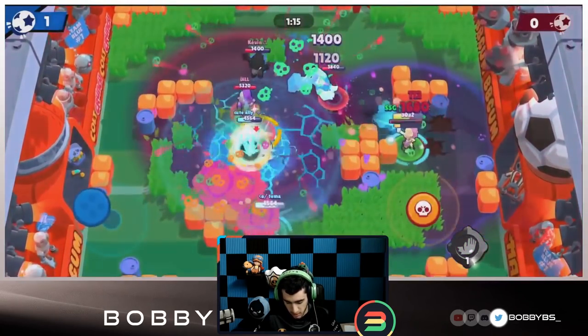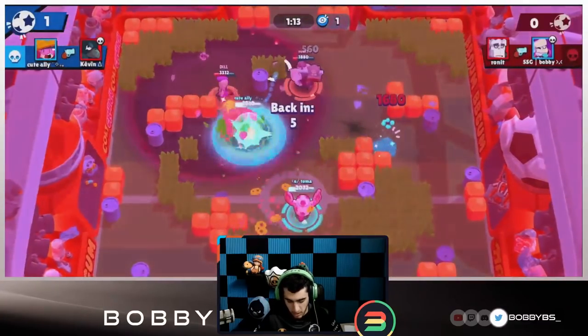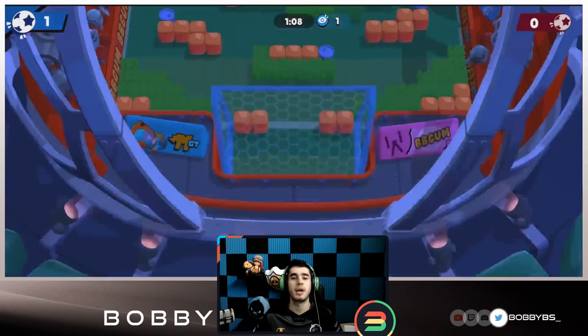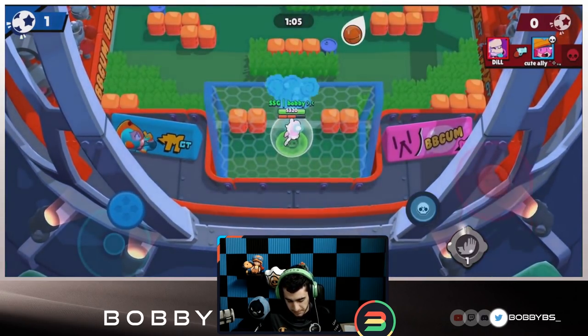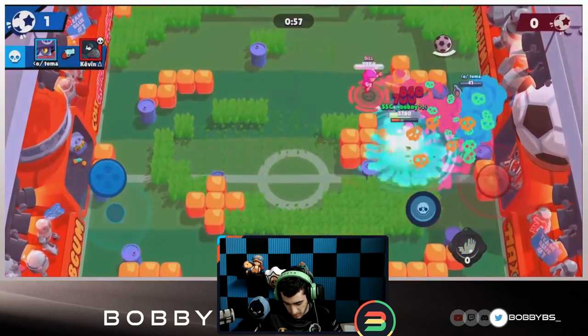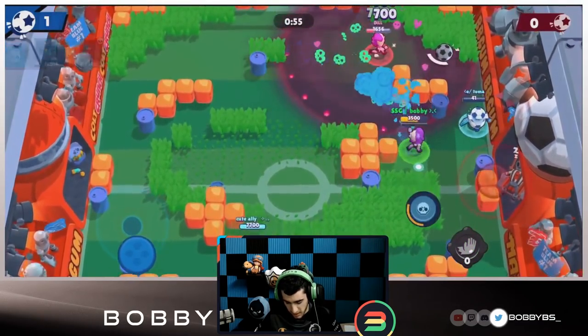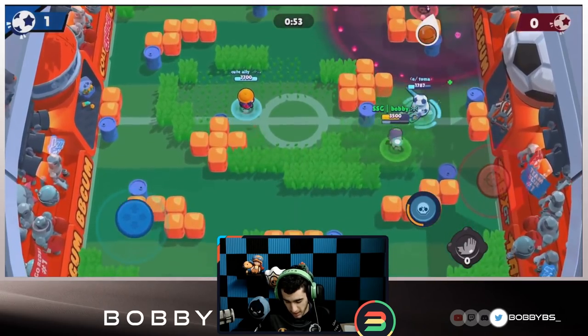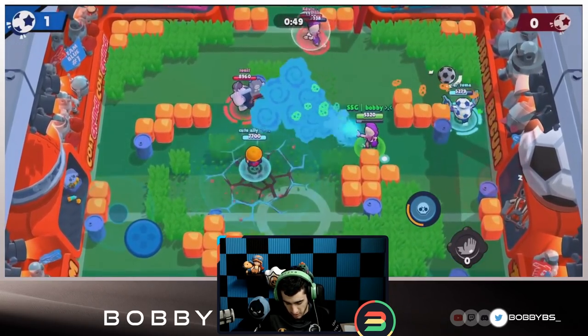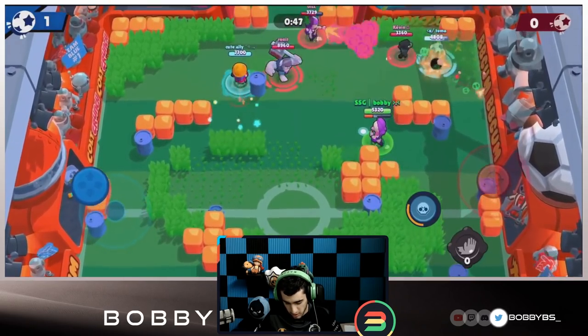I'm going to use my stun and get that kill. I tried to use my super again but it did not work - I probably would have been able to stay alive and get the goal but we weren't able to. Moving up again - really good roll over there by Tomo, he's able to stay alive. I'm going to bounce back that EMS to keep myself and Tomo alive; Tomo is running and is able to live.